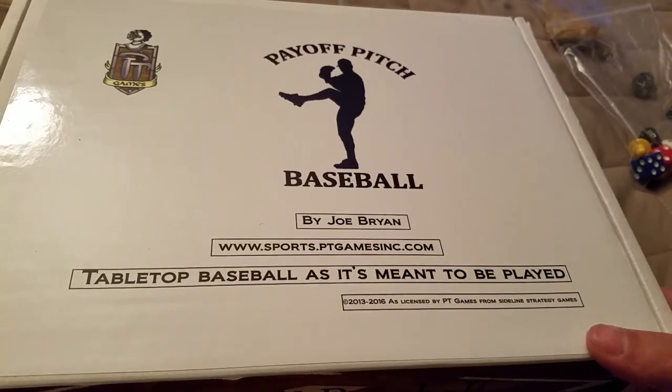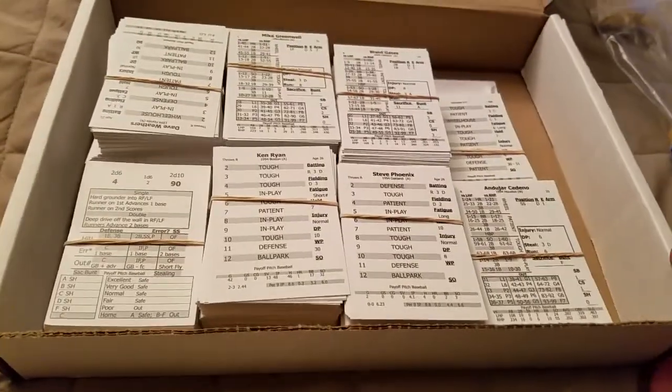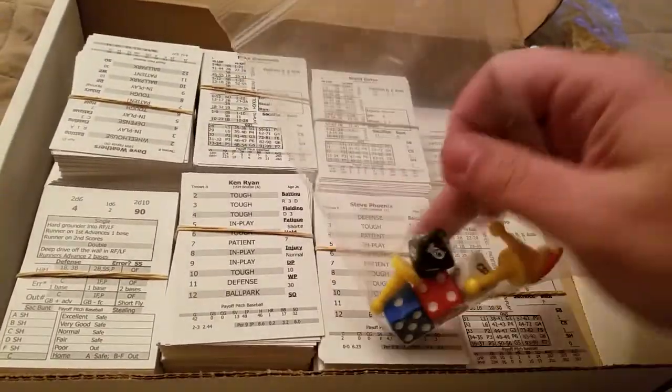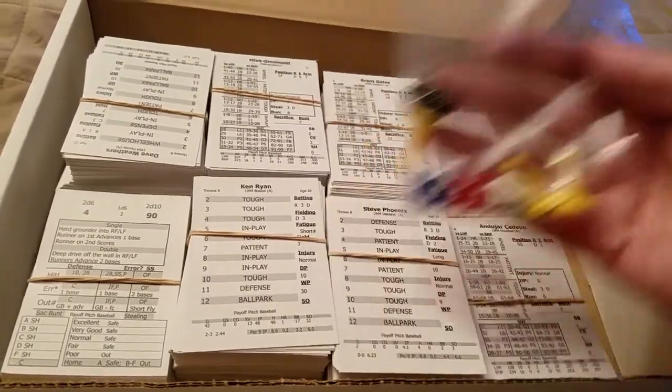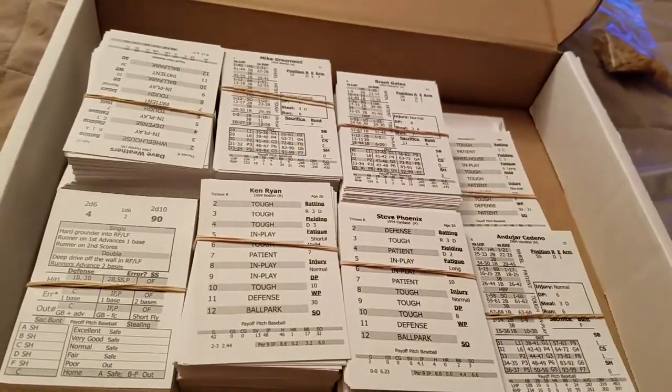Tabletop Baseball, as it's meant to be played — do a quick unboxing here. So here is how it comes to you. It comes with two 10-sided dice, two 6-sided dice, and markers. I also stopped off at the store today and bought myself some extra dice, just for the fun of it.